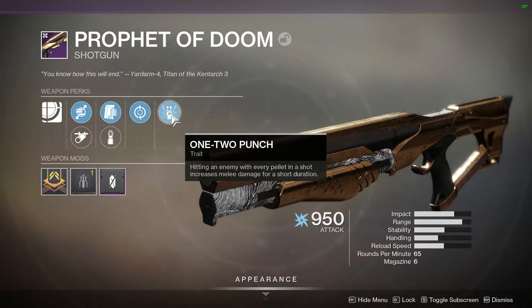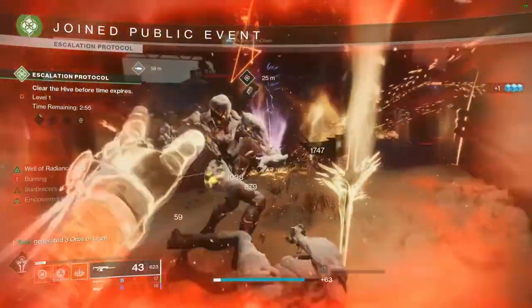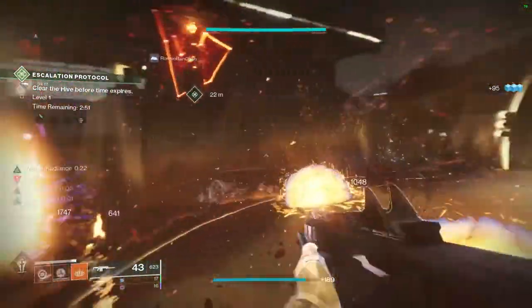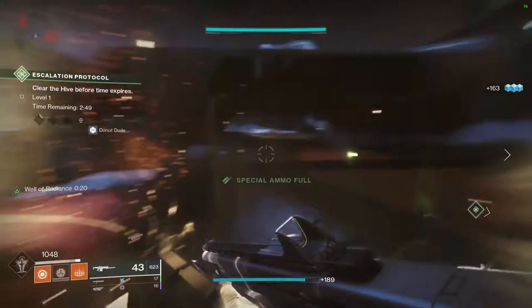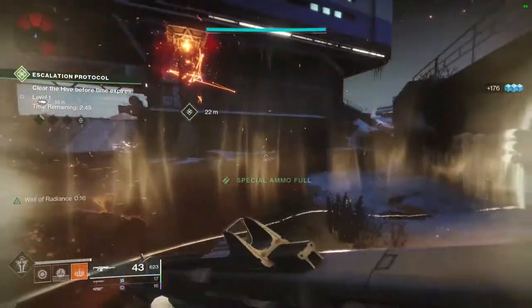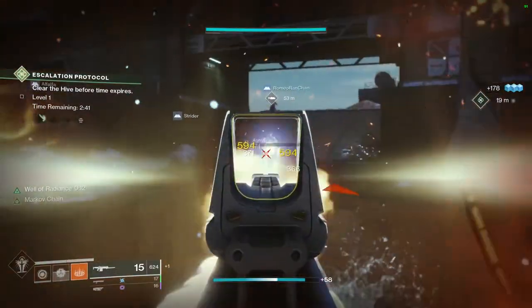Another thing you can add to this build is a One Two Punch shotgun. If I am getting One Two Punch procced, when I get my melee kill I'm going to have more melee damage. Shoot all the bullets on an enemy with the shotgun, but make sure you have the right damage threshold — your melee has to kill the enemy, not just hurt them, for this to work. If it's a really small enemy you know you can kill in one punch, do that and then throw a bunch of grenades.